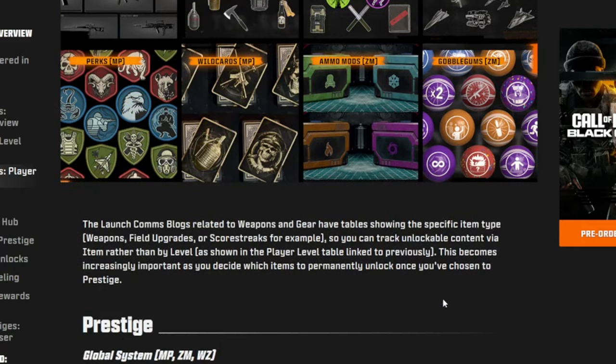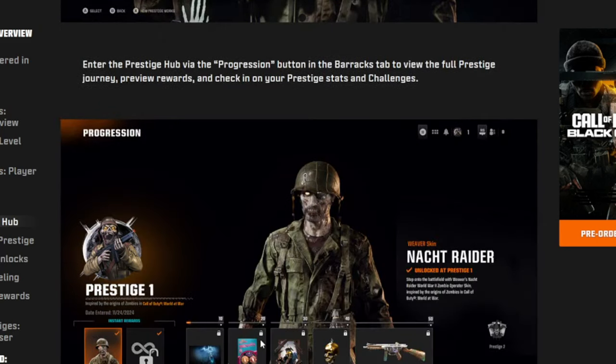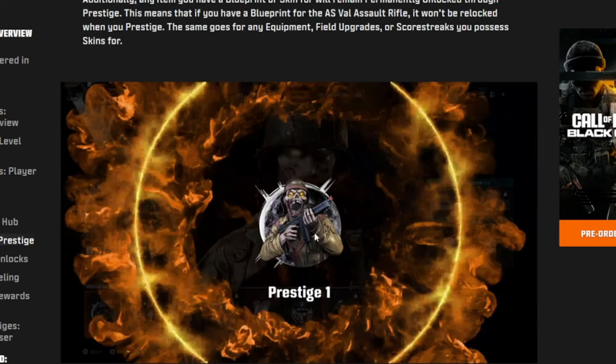When you enter prestige 1, you're going to click the box that's highlighted orange, and you'll be prompted with these rewards. These are instant rewards that you can use in Warzone, multiplayer, and zombies. That includes all of the ones on the right — the weapon blueprint, the Notch Raider for Weaver, and all that kind of stuff. Those are instant rewards that you can keep forever.